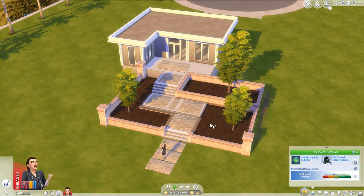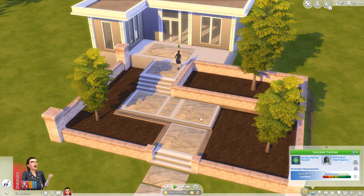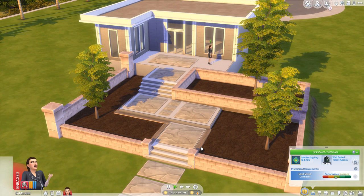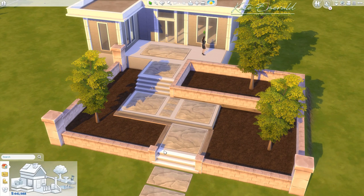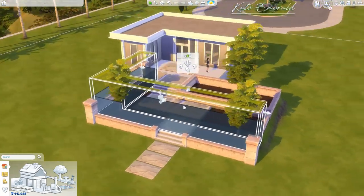Hey lovelies, it's Kate. Welcome back to another base game tutorial. I'm going to show you step by step how you can build these stairs — they are fully functional and all these objects here are base game, even these things here, which are part of the new environment objects we received a while ago. First, I want to kind of dissect what I've built here so you know what's going on.